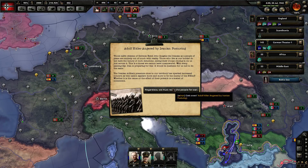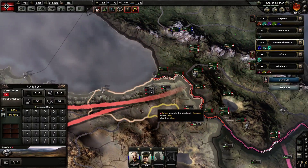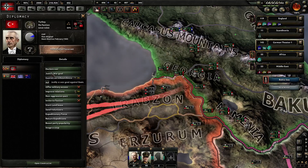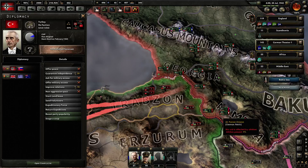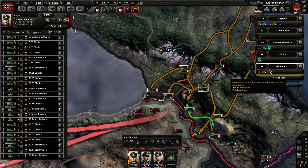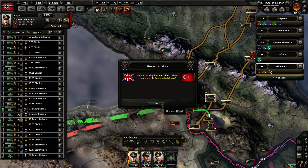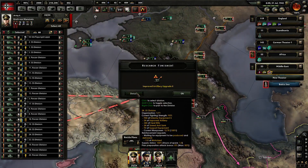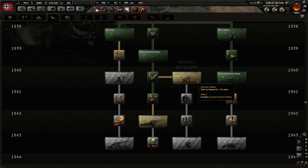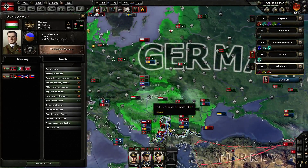We have conquered Istanbul now. We have these guys ready, so let's just go to war. And that means that Erich von Manstein needs to engage his plans. Let's also improve artillery - do we want to go for rocket artillery maybe? We can invite Hungary. Let's just do that.